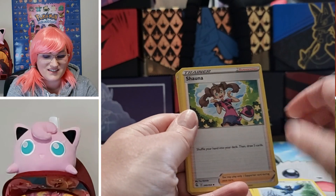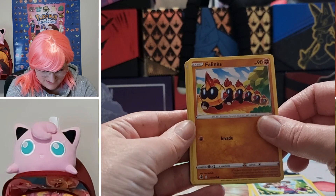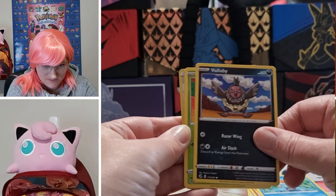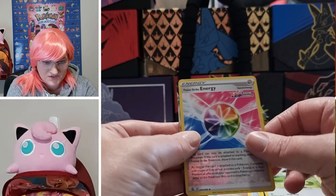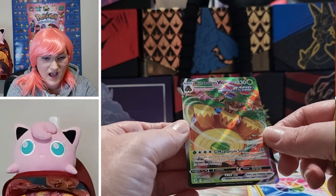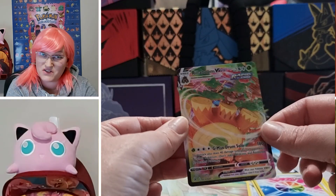Maybe a nice Mew — Corvisquire, Shaymin, Phanpy, Toodle, Vullaby, Dewpider, Meowth, Reverse Holo Fusion Strike Energy. And... Rillaboom V Max! Not too shabby.